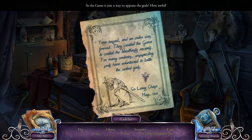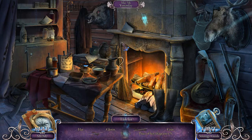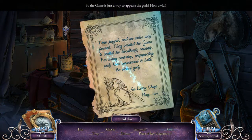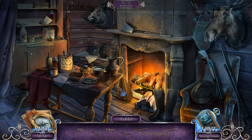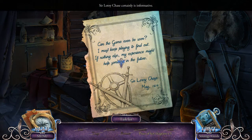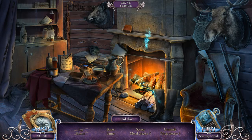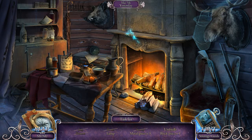I want to read that note though. Time passed and order was formed. They created the game to control the bloodthirsty ancients. For many centuries, unsuspecting souls have volunteered to battle the violent gods. Okay, well we've got a scene here — I guess we should get this done. Haha, you just moved — I saw you, stop doing that. Gloves and a hat. Piece of a key diagram.